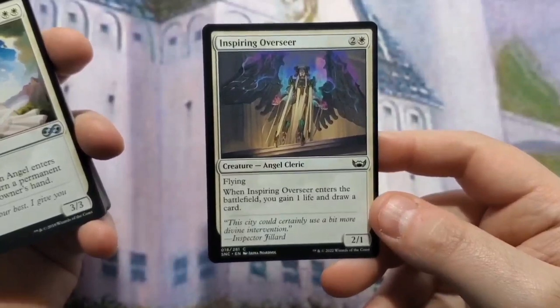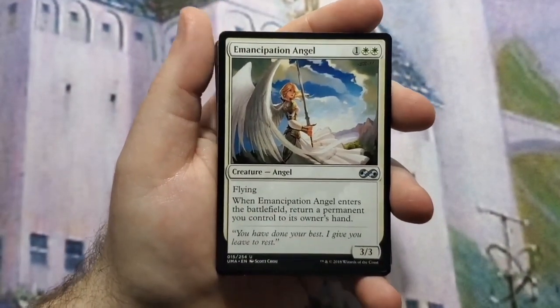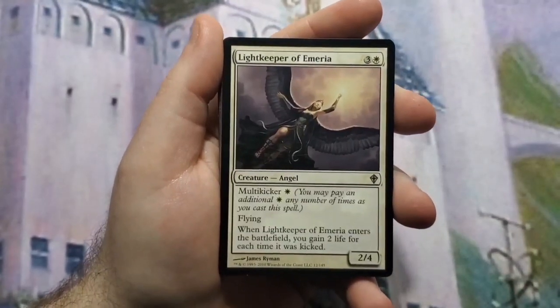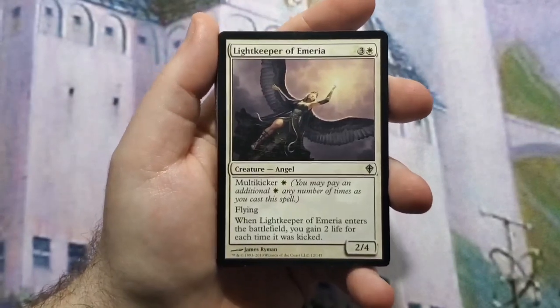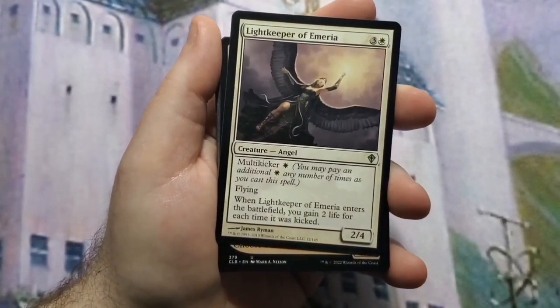Inspiring Overseer synergizes well with Emancipation Angel — when Emancipation Angel enters play you have to return a permanent you control to your hand. If you have both, you can return the Overseer and then play it again to draw a card and gain a life again. It's a downside turned into a positive. Lightkeeper of Emeria fits the life gain sub-theme and you can return it with Emancipation Angel as well.